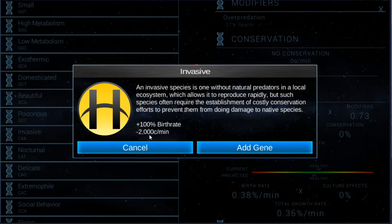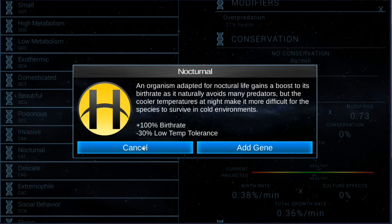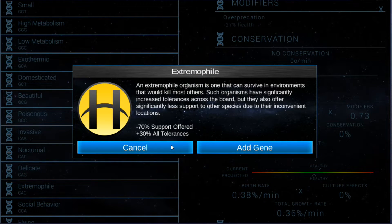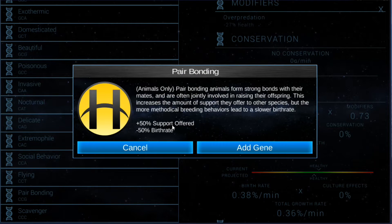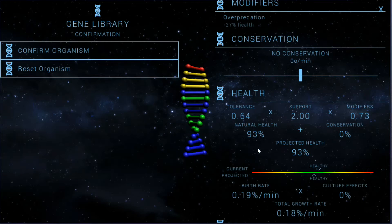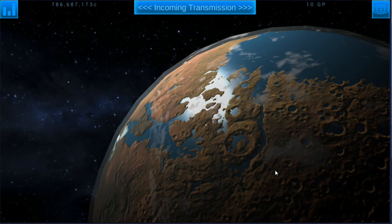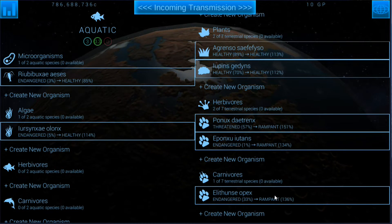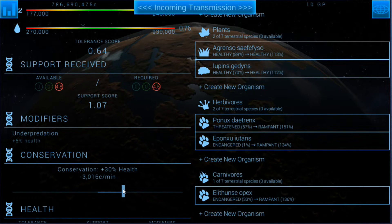Low metabolism means less support required and less birth rate — I'll take that, as it offsets the birth rate but it does cost me. Social behavior offers more support but takes more support. Less support required and less birth rate means these guys will have a really low birth rate but they won't consume a lot of support, so they shouldn't affect my plants too much, and they should help the carnivores. Both herbivores are rampant now — interesting. The plants are still healthy, and the carnivores are rampant, which is actually what I want. So now I can cut the conservation budget back a lot, which saves money.